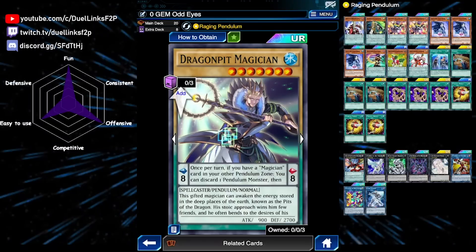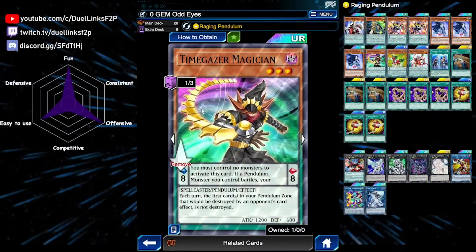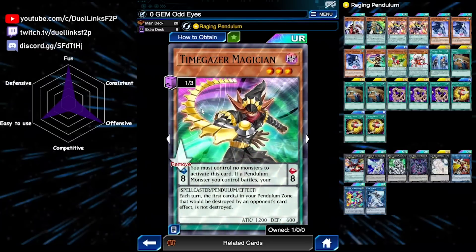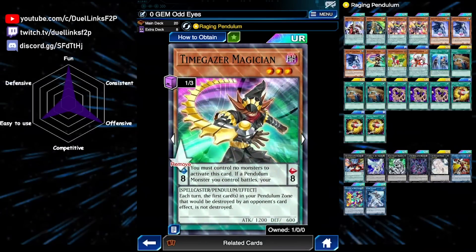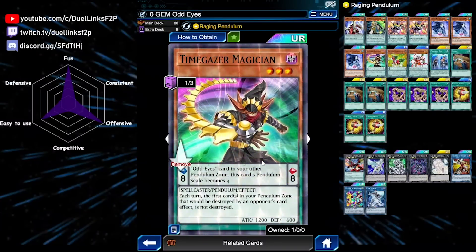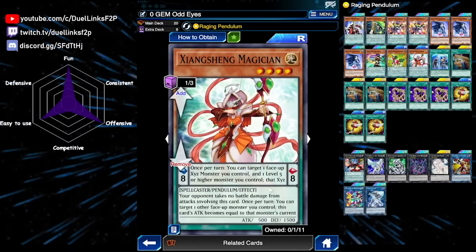Next is Time Gazer Magician. Since this is a no-gem version we're not playing Dragon Pit Magician, which is a much better option, but Time Gazer is the only other magician pendulum monster with a high scale available here. It has a drawback: if you control a monster, you cannot activate it. You also have to have a Magician or Odd Eyes card in your other pendulum zone, otherwise its scale becomes four.